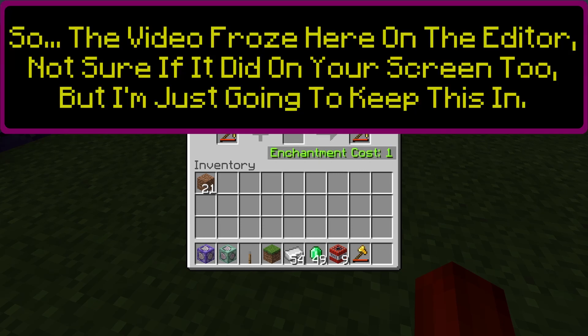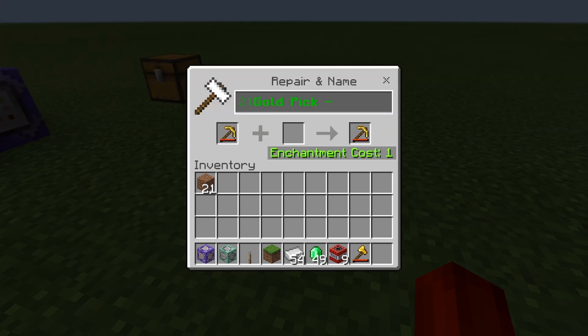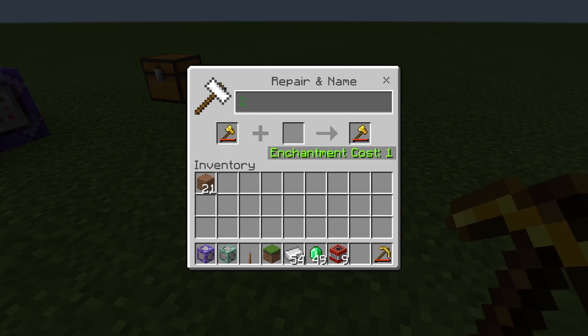Gold pick. We're going to make the gold pick — so the stone one is two gold, so we'll make this one seven gold. And then the gold axe, eight gold.